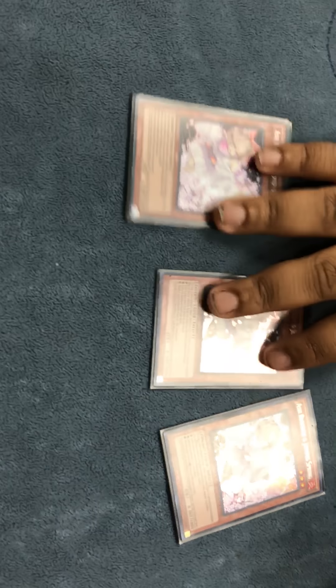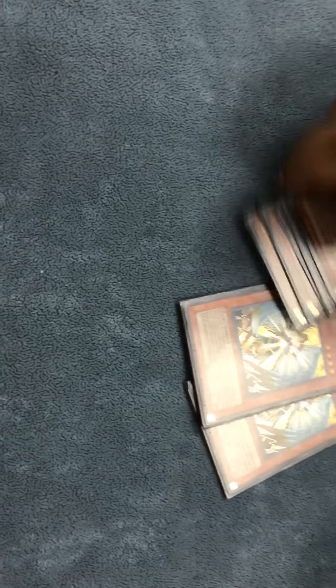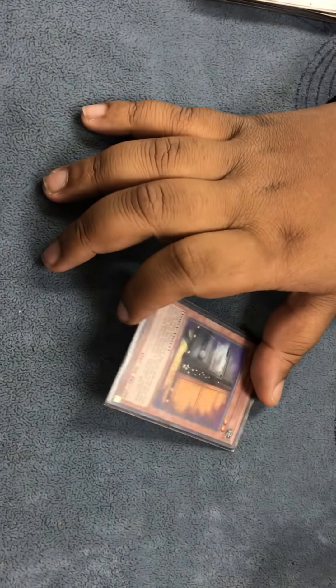One Calamity — this one runs from the graveyard, one is fine. Three Ash — I'm not rich, my friend helped me pick these up. Two Honest, because these monsters are low attack as hell, so you need to not get bodied. One Maxi, cause, you know, god card.